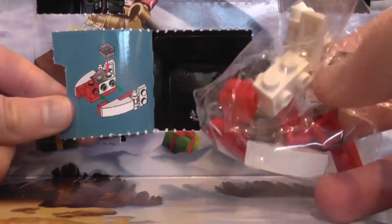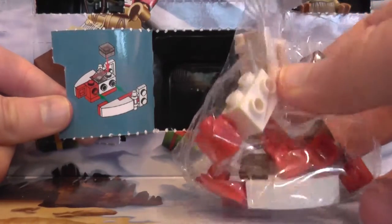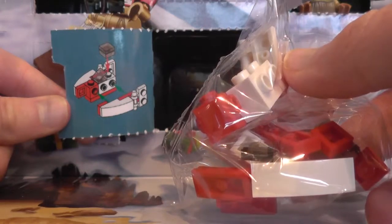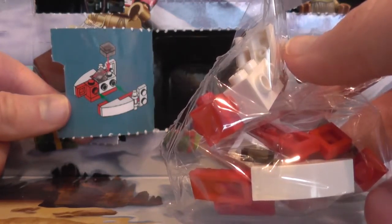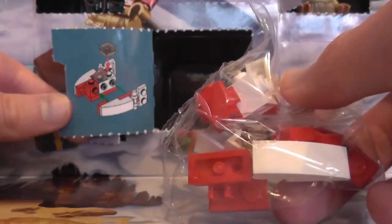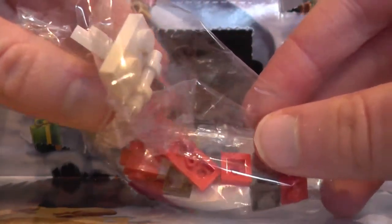But anyway, we have got some sort of starship — speeder ship thing — but I don't know what it is. It doesn't look like a Y-wing or B-wing, and definitely not an X-wing. But anyway, let's get this thing open and start building.